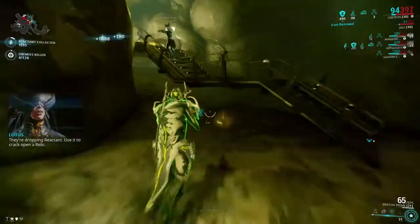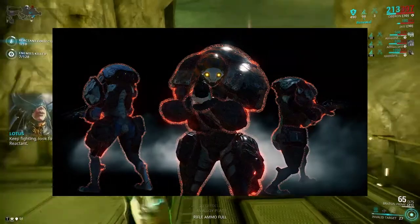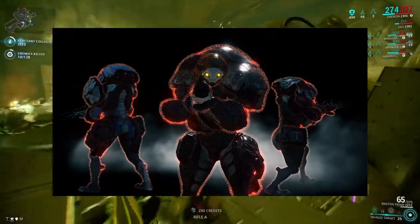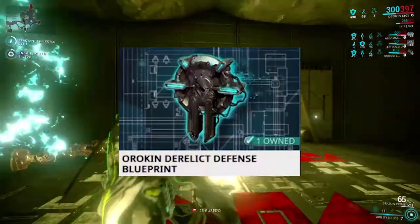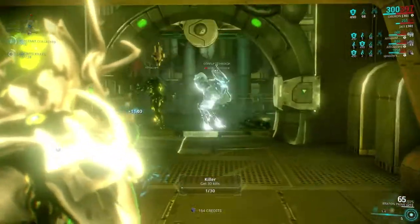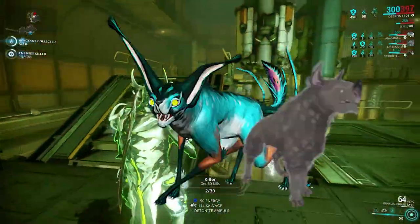Oberon — you can get his parts through any dropped loot from Infested units. Usually the fastest way to obtain his blueprints is doing a few Derelict Defense runs, and it usually doesn't take long to get him. Oberon's passive, Beast Master, means Oberon zones with nature and gains the following perks.